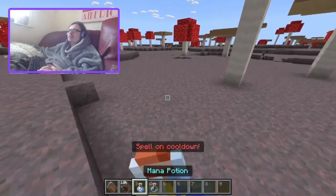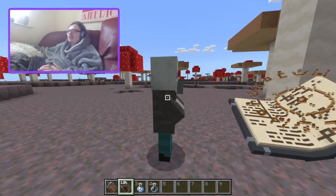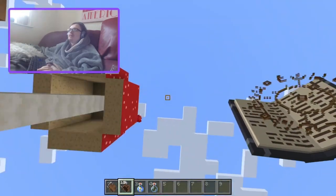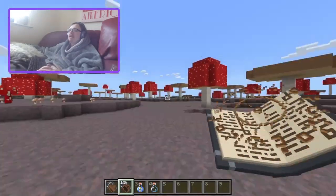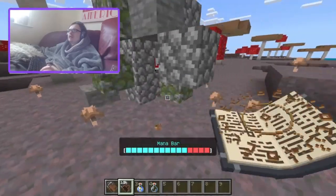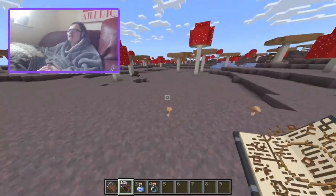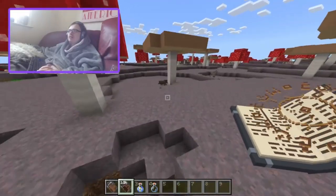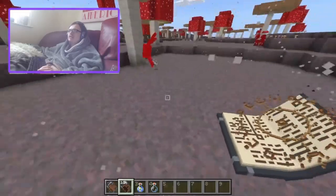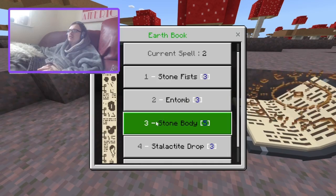Let me drink a mana potion to regen my mana. Next spell — entomb. Okay, so this just puts him encased in blocks and then blows up. It launched him like a million blocks in the air! So yeah it does it to all nearby entities or mobs. The spider probably got something from one of my previous videos. Yeah, pretty cool — I like it.